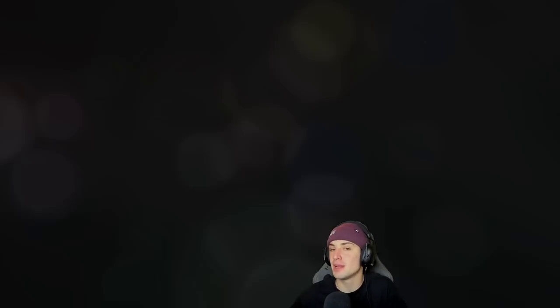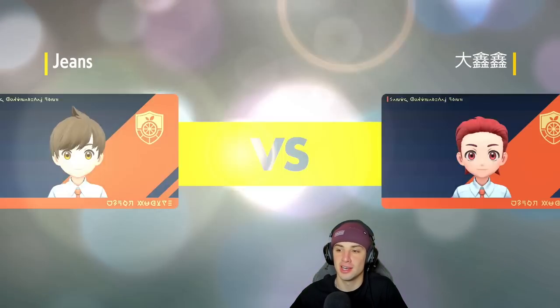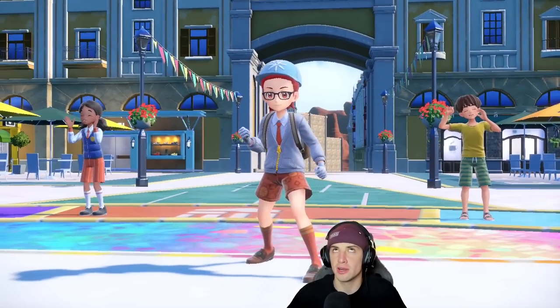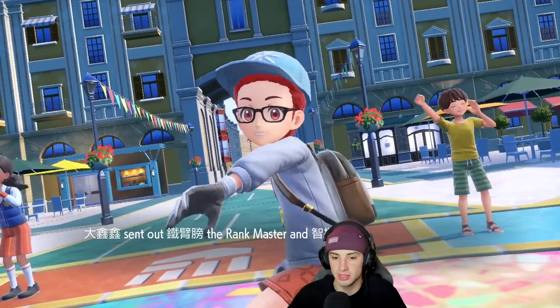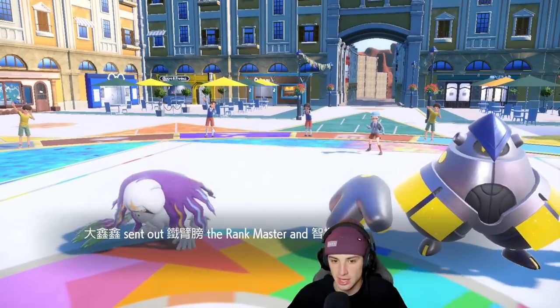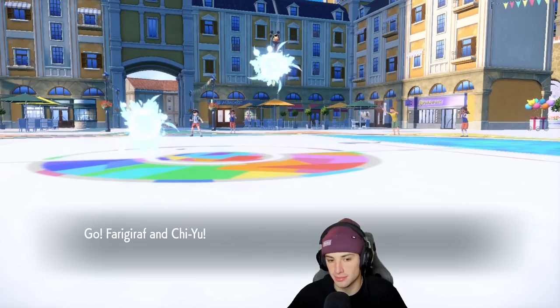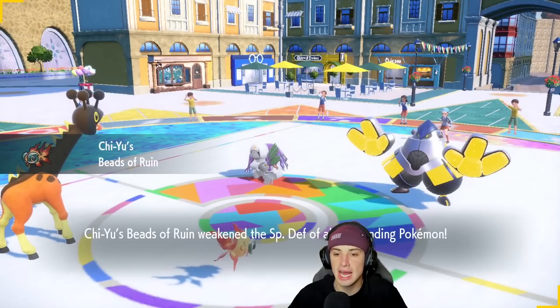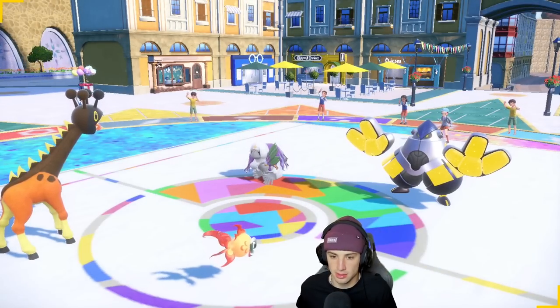We're 1-0 right now, absolutely killing it. If we win this match we guarantee ourselves another winning video today, but I'm going for the perfect. I always try for the perfects. Let's see who our opponent leads — Oranguru, definitely an option. Oranguru can probably out-bulk two shots. Iron Hands as well — Oranguru and Iron Hands. This is exactly why I led Ferrigaraft: no Fake Outs allowed. Simply not allowed.